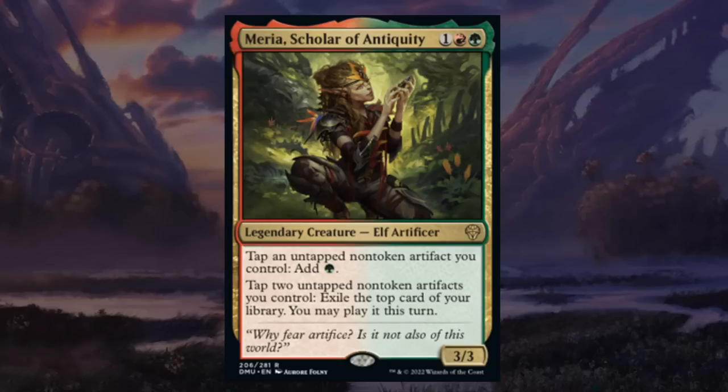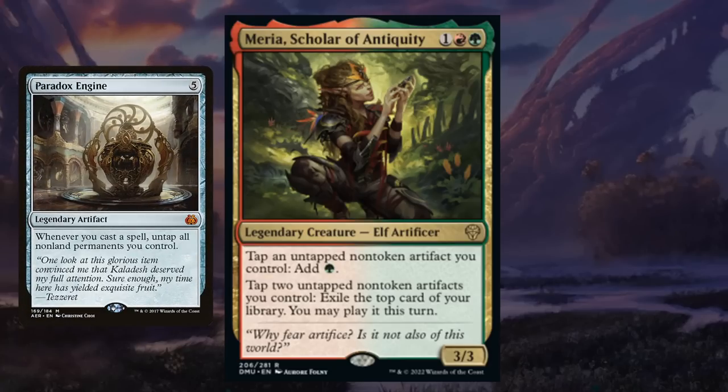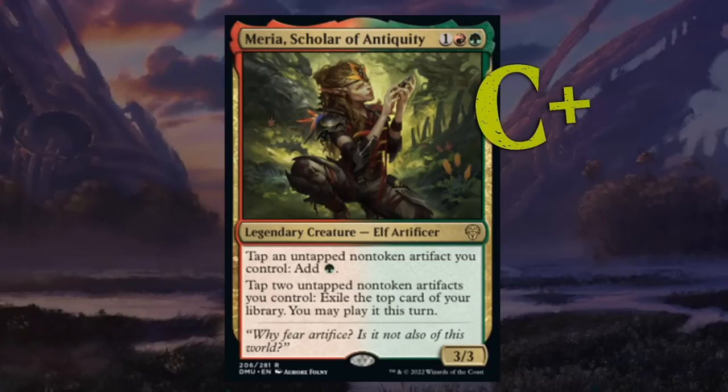Meriah, Scholar of Antiquity is a three-mana 3/3 legendary elf artificer at rare in red-green. We can tap an untapped non-token artifact to add green mana, or tap two to exile the top card and play it this turn. Both abilities are awesome and a three-mana 3/3 is decent, but again there's not many artifacts in this set, so there's not much use having those abilities without the artifacts to enable Meriah. A disappointing rare that might be awesome in other formats — C+ at most, but might be closer to just a C.